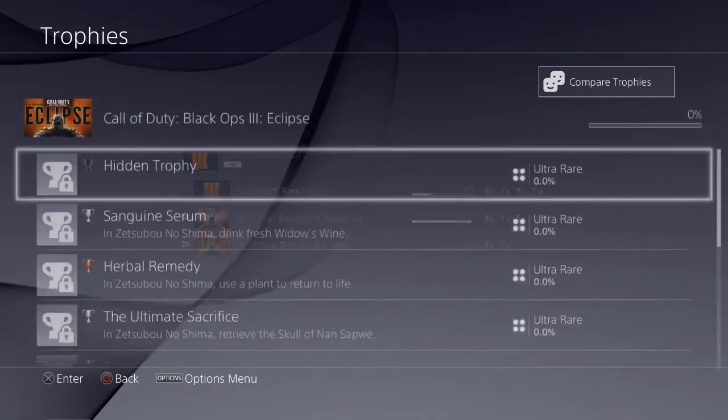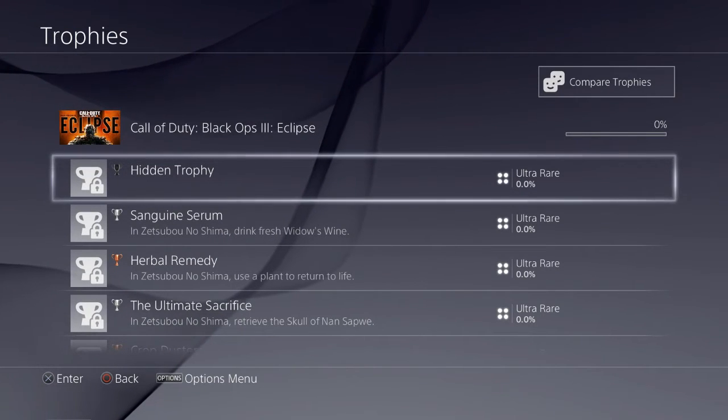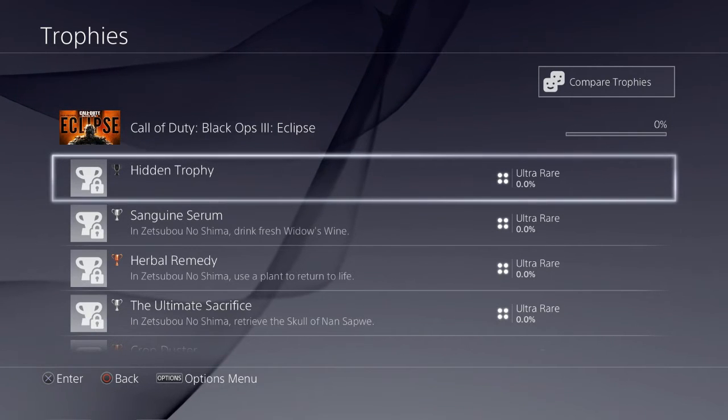It's safe to say the top one is the Easter egg trophy — that's why it's the hidden trophy. Once you finish the Easter egg. I don't like that they're not telling us the achievement name. For Rise and Rock it was 'My Brother's Keeper' and they're not even giving us a description for anything.